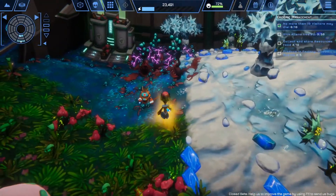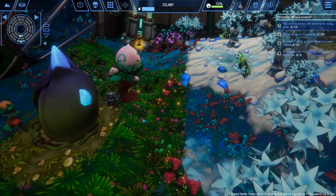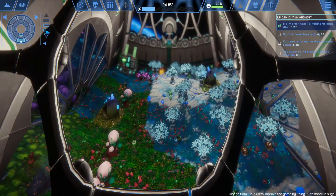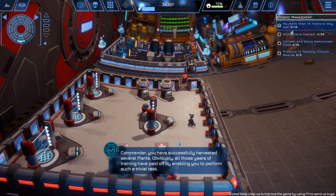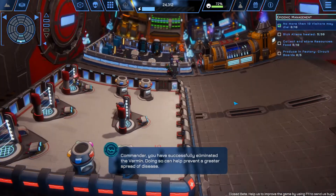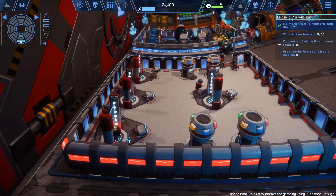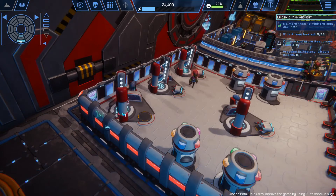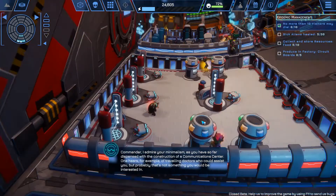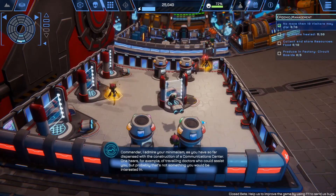Food and circuit boards — we need to produce those in the factory for materials. Let me show the bio deck a bit more. We can look at the dryads working. We've got fuzzies going around and cleaning. There's a nice bio station here, it looks quite nice. Let's go back to our other deck. The AI mentions I've successfully harvested several plants and eliminated the vermin. Look at that alien going to the diagnostic unit — I need to diagnose him. The AI advises building a communications center to get access to traveling doctors.